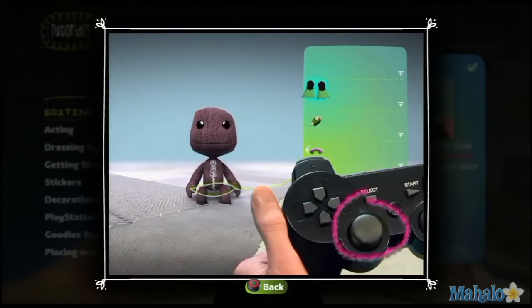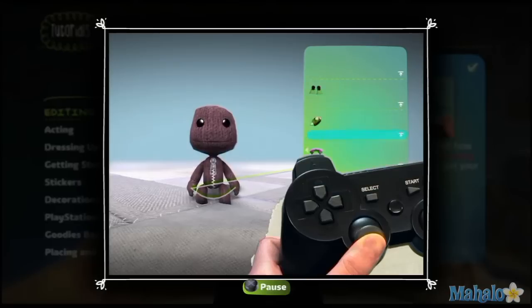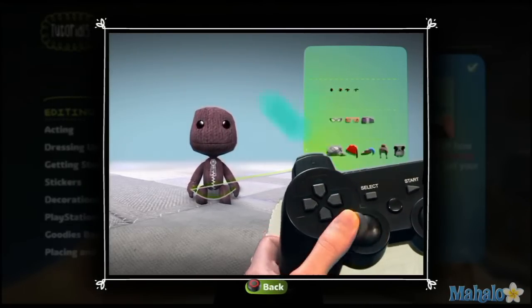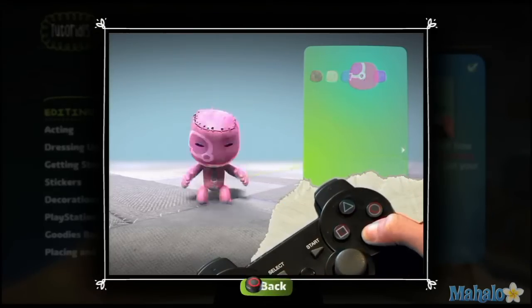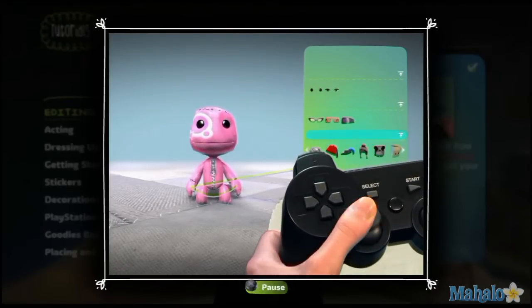Now, your left stick allows you to browse materials, garments, colours, and even entire off-the-peg ensembles. Press the Action button to robe yourself in finery, or cloak yourself in shame. Depends on your fashion sense, one supposes.